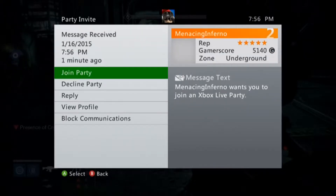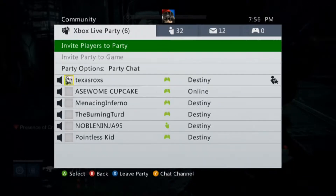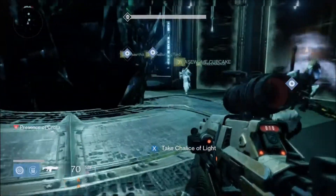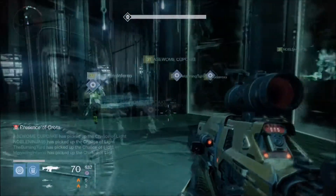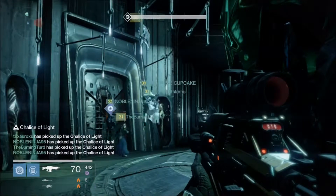Today on 4gmonkeys we're going to be showing you this pretty cool glitch on Destiny — we're going to be duplicating the chalice. What you want to do is double tap A and hold the chalice at the same time and it will duplicate. You want everybody to be next to it.